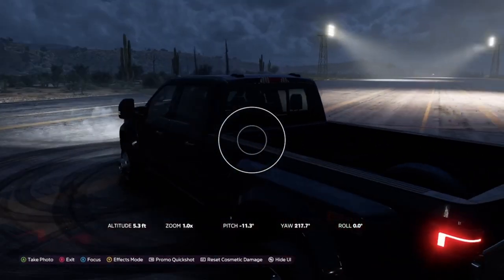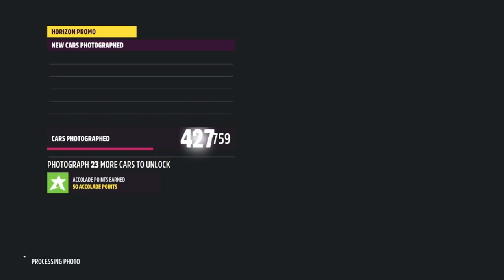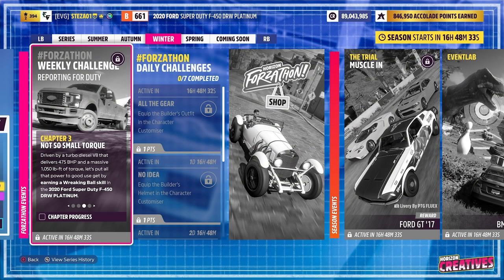The first challenge is nice and easy — it just wants you to take a photo of your Ford F450. We all know how to do that: bring up the camera and hit the right bumper to take a Horizon Promo quick shot, and that's the first challenge complete.